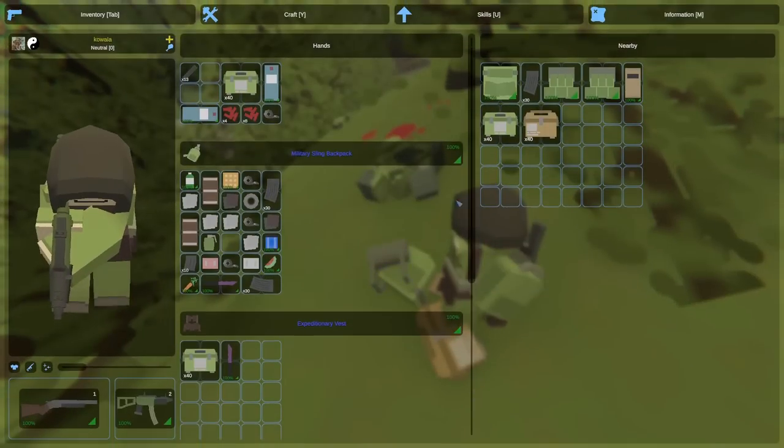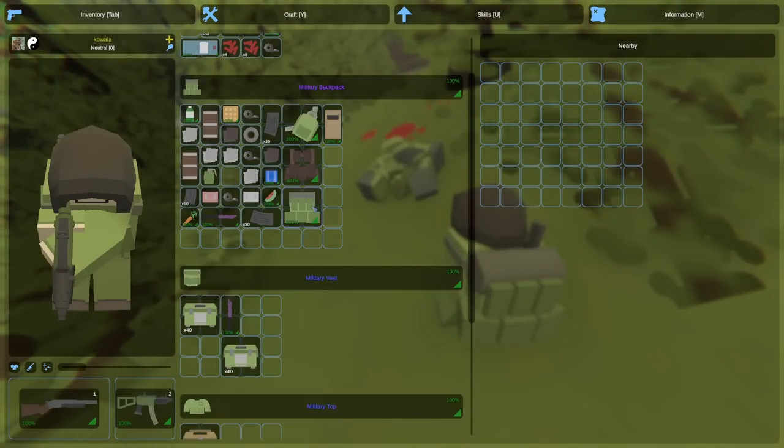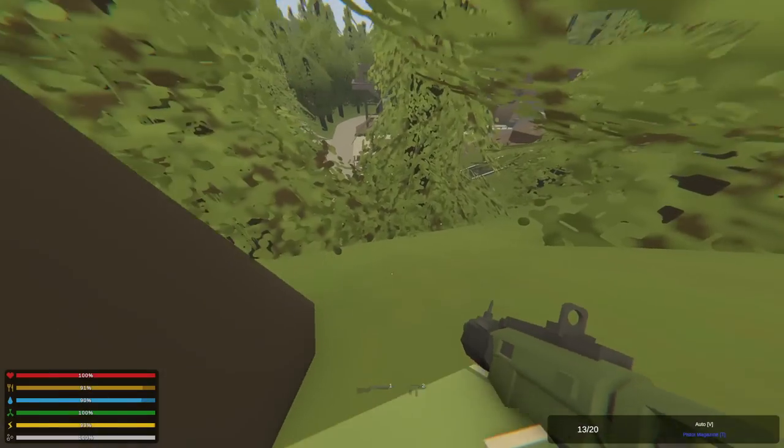There we go — he's dead! Looks like an elite pack, a vest, some high cal, and Namari. Not that great loot, so probably the next thing I'm gonna try to do is build a base.